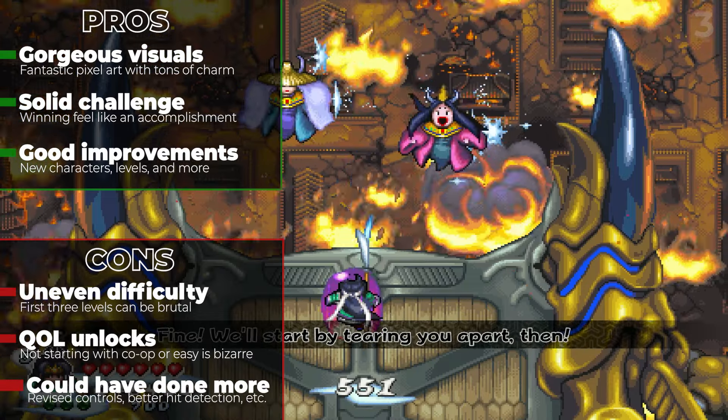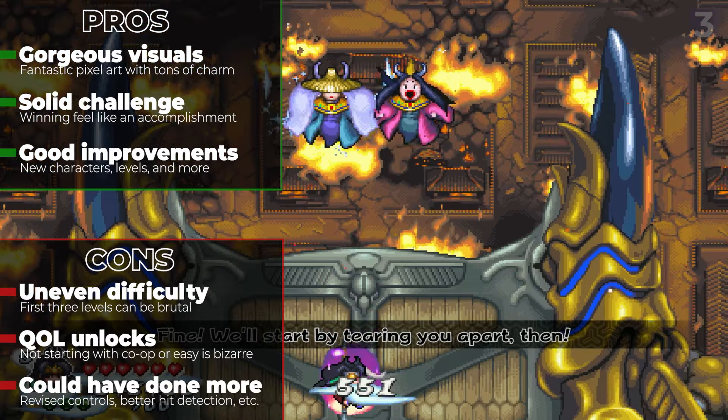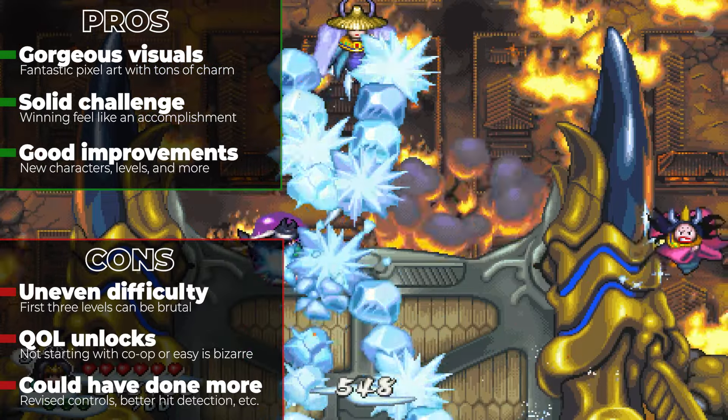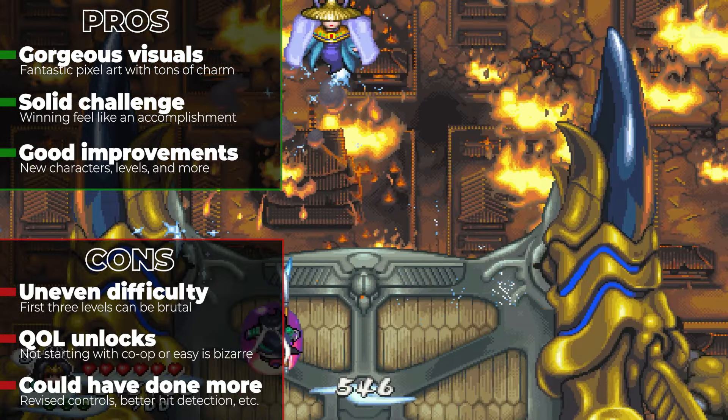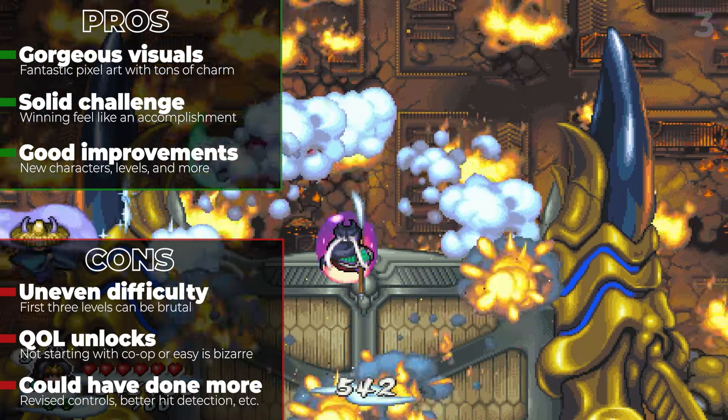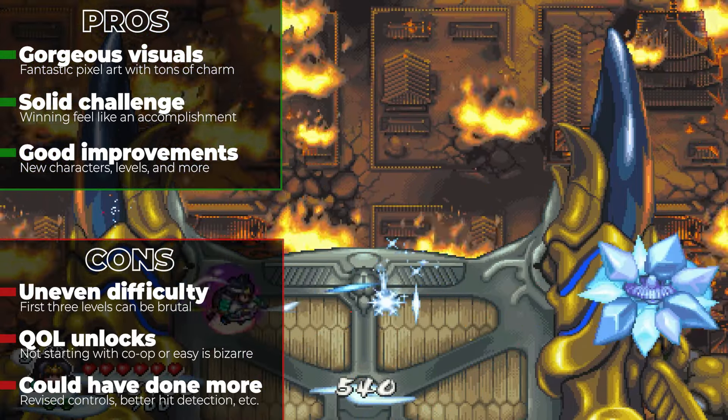Lastly, purists will yell at me, but a modern control scheme for twin-stick aiming would have gone a long way into making this feel more modern and be more accessible to newcomers. There's also a lot of weird small issues with control, such as some input lag if you're firing while attempting to dodge, and I also found some hit detection odd as well.